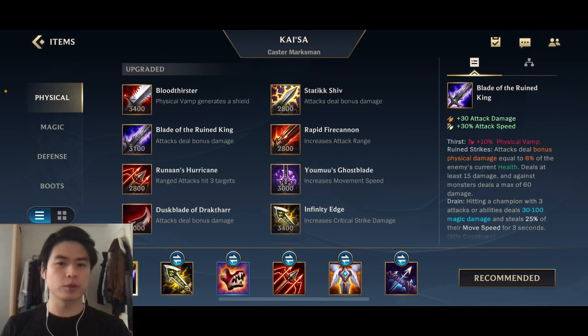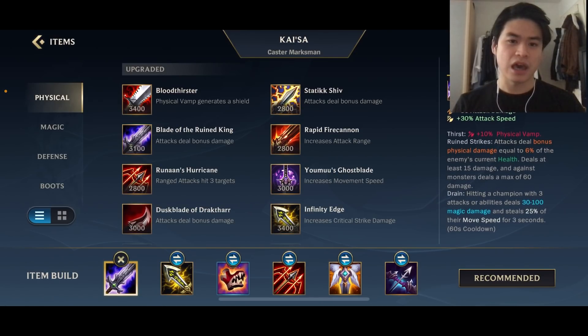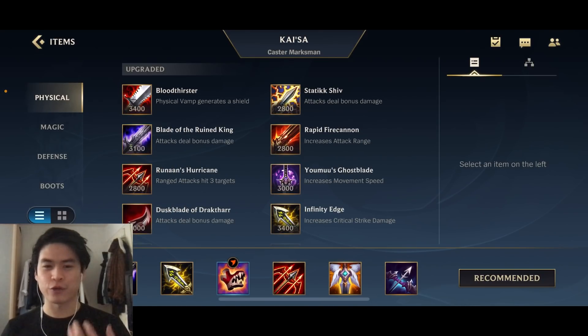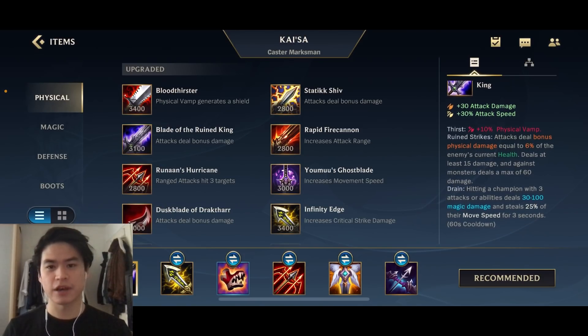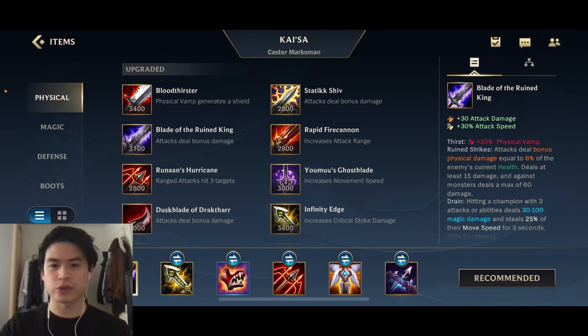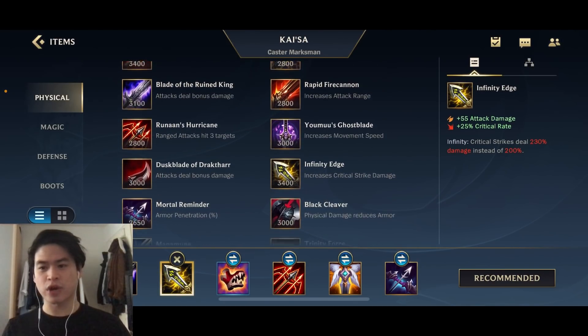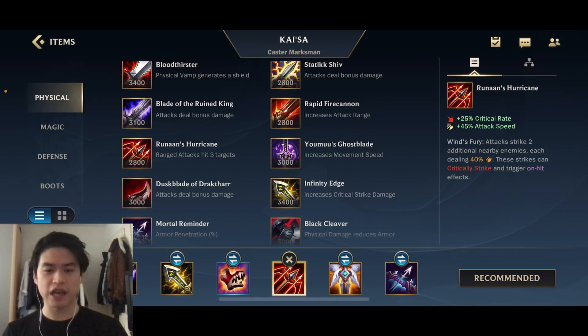The first item is going to be Blade of the Ruined King. It's going to grant you attack damage, attack speed, and in combination with Infinity Edge you will unlock the evolution of your first ability so you can upgrade it. It's one of the best core items for ADC, especially thanks to the Physical Vamp and the Bonus Passive which is going to slow the opponent. Infinity Edge is the second best core item for almost every ADC - it gives you attack damage, critical chance, and also increases critical strikes by 30%, so that's big. Those two items are definitely core items for almost every ADC.